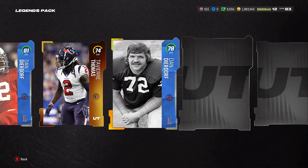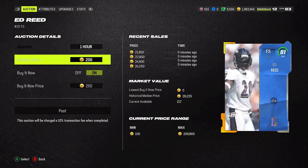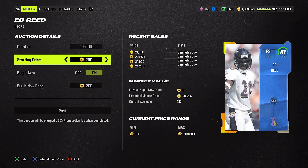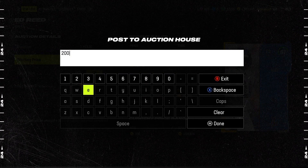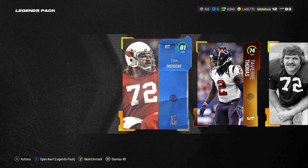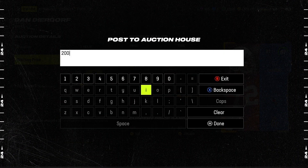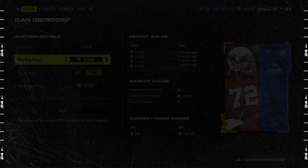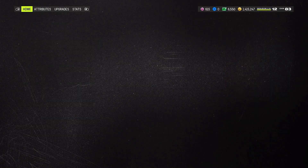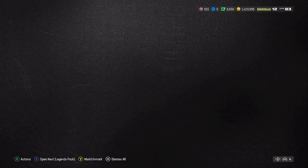At least we got an elite, so we'll make some coins off that. Let's go ahead and sell this card. Some are cheaper because no one wants them, so we'll sell for 20k. The other elites are selling for pretty good coins though, so I've got to sell them now or else I'll miss the train — they might retain value but I don't want to risk it.